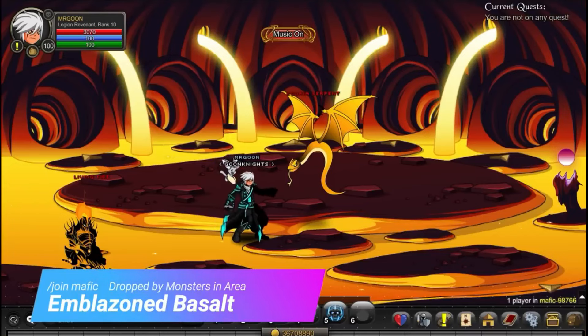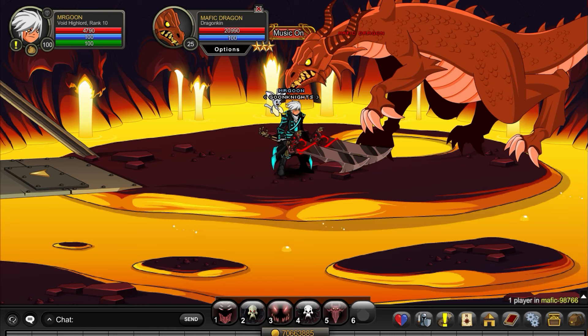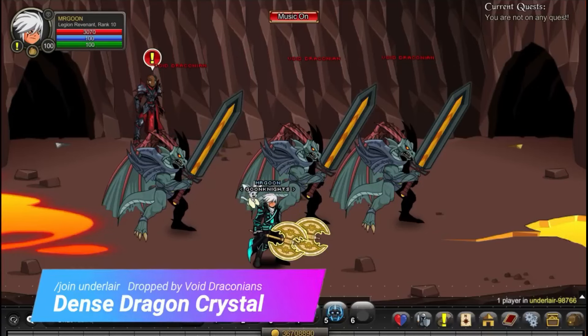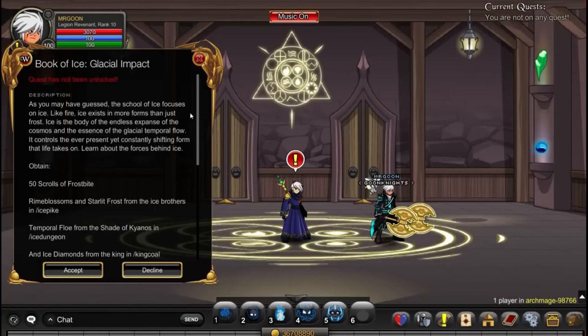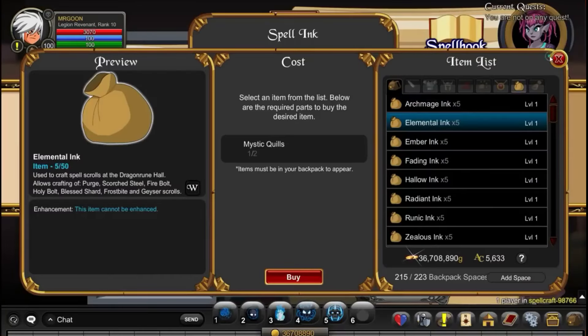Heading along to /join Mavic and defeating any of the monsters in the area will get you the Basalt — worth mentioning you can just kill the Mavic Dragon for a 50% drop rate. Then for your final item, /join Under Lair and defeat the Void Draconian. Important to note: only the level 75, 80, and 85 variations of the monster are going to drop you the item — they will get you some Dense Dragon Crystals. Once you've done that, head back and turn that quest in.